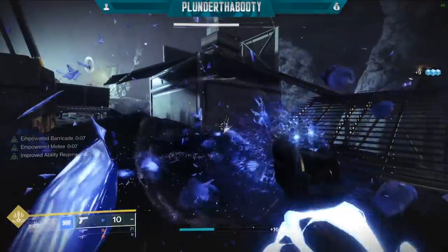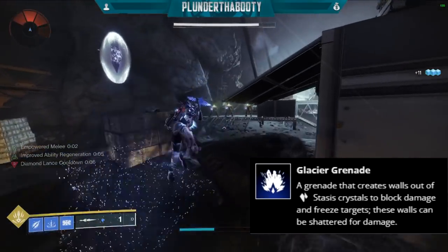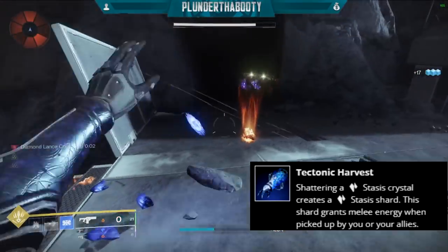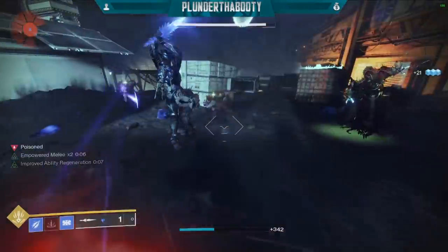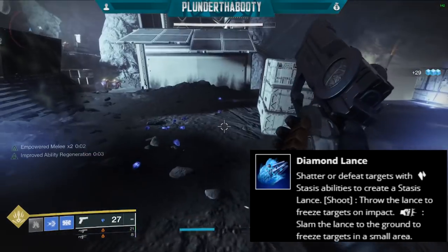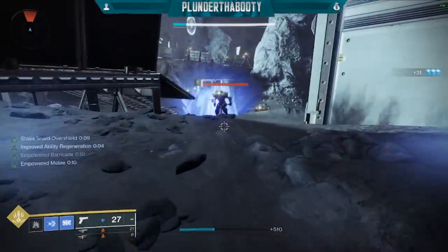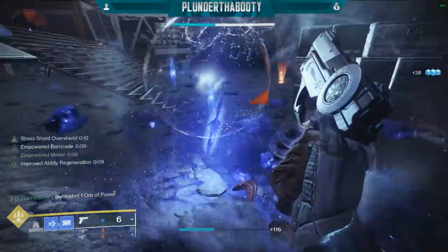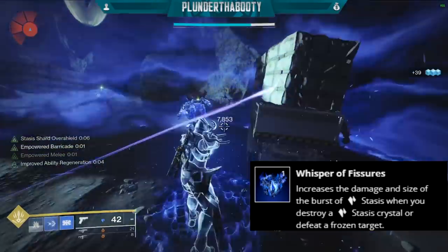Okay so let's go over the behemoth subclass. You want to make sure you're running Glacier Grenade of course because this is a shatter build. As our first aspect you're running Tectonic Harvest - shattering a stasis crystal creates a stasis shard, and this shard grants melee energy when picked up by you or your allies. This gives us two fragments. Then we're also running Diamond Lance - shatter or defeat targets with stasis abilities to create a stasis lance. You can slam it into the ground or throw it from a distance, and this gives us three fragments.